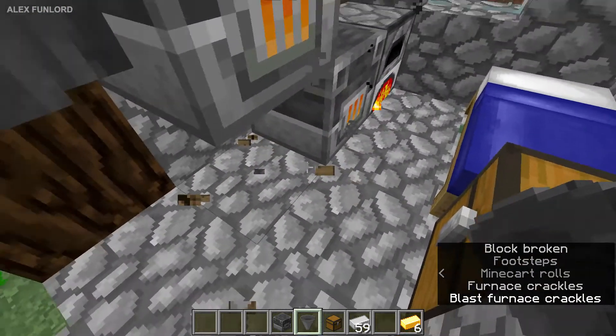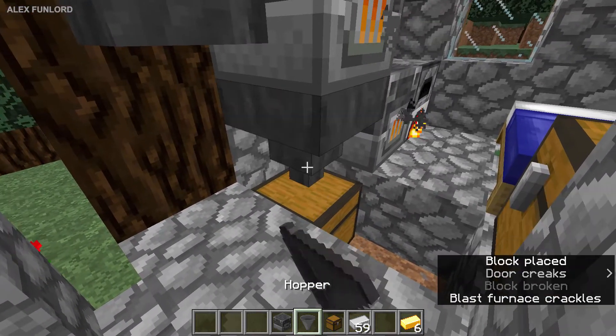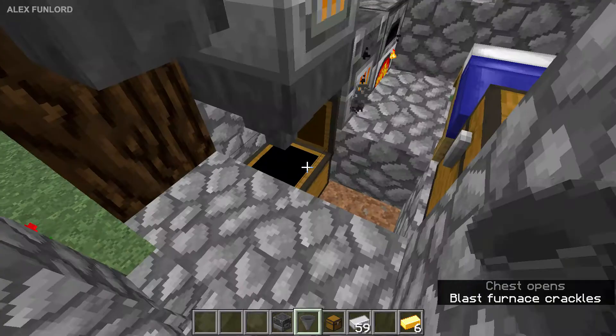You can also output your items from this furnace with a chest and hopper, which you place like that. As you can see, it works perfectly without any problems.